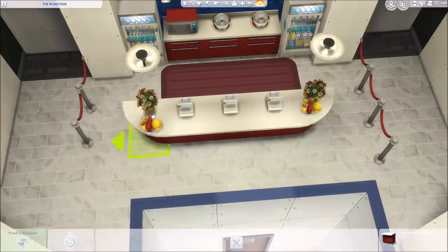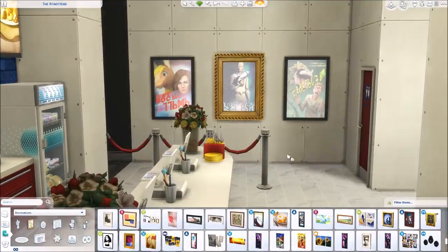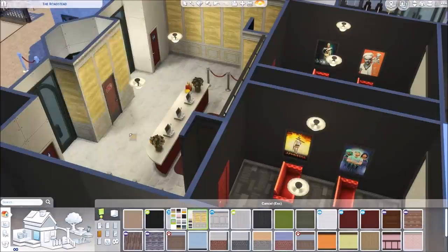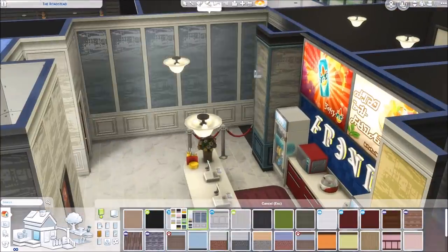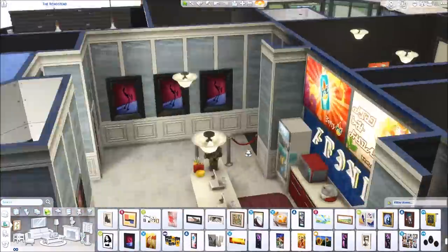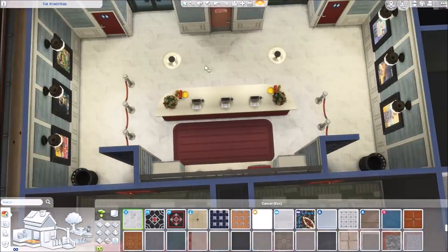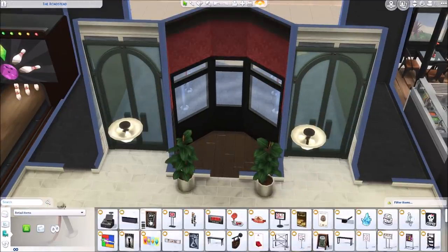Something I really like: these movie posters — if you take some base game frames they cover them perfectly, making a beautiful framed movie poster. I got this idea from my friend Harry who used it with the large painting from Vampires merged with a large mirror to make a framed mirror. I do this on the exterior too at the end of the build. One note: the jazz painting with the blue art shows the underlying painting if you zoom out too far, but the ones I used on the interior work perfectly.